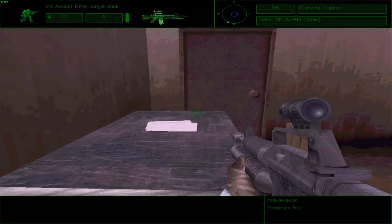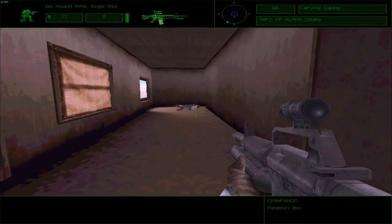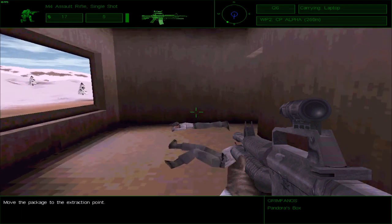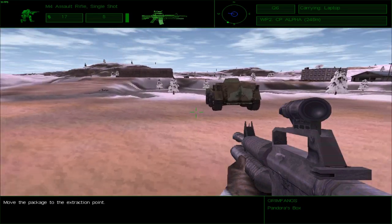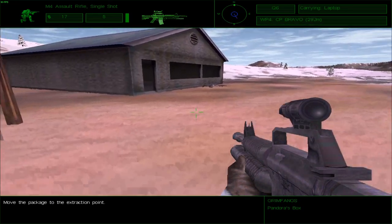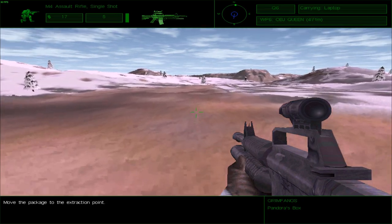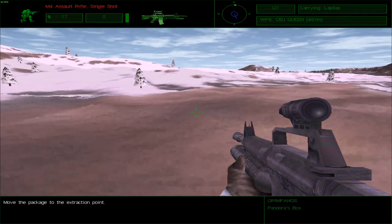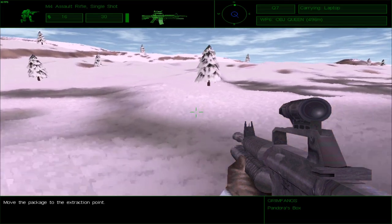There it is. Now let's get out of this building. King 6: move the package north to the extraction point. Roger, King 6 — I'm just attempting to get out of this building ASAP. Objective Queen is behind me, I know, but I want to put some distance between me and this damn building before the enemy gets back on my ass again.